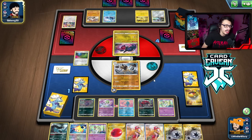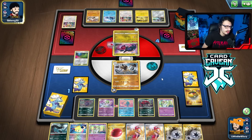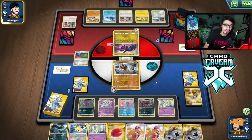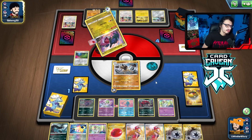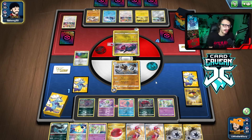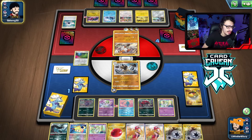They basically have to Marnie me this turn — that's their best play. They have an Air Balloon and one card. They played only one Marnie the entire game and were still able to keep up with the Regis — that was actually impressive. They go for Regirock, but it doesn't really matter. There is a Marnie — game's not over yet! They had the Marnie. I need to find a way to shuffle the deck, or a Supporter. We win — we got Research. So we do have game, and we're going to see our entire deck with Research.